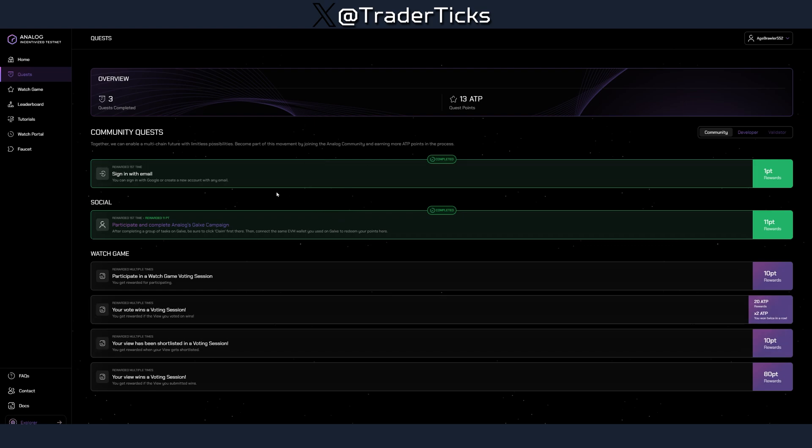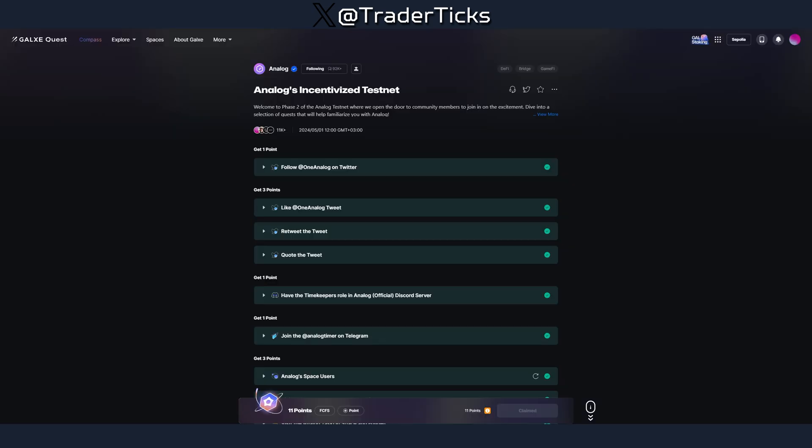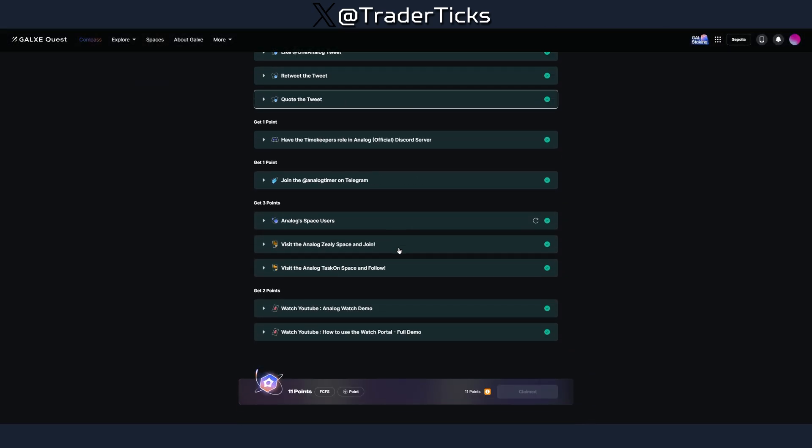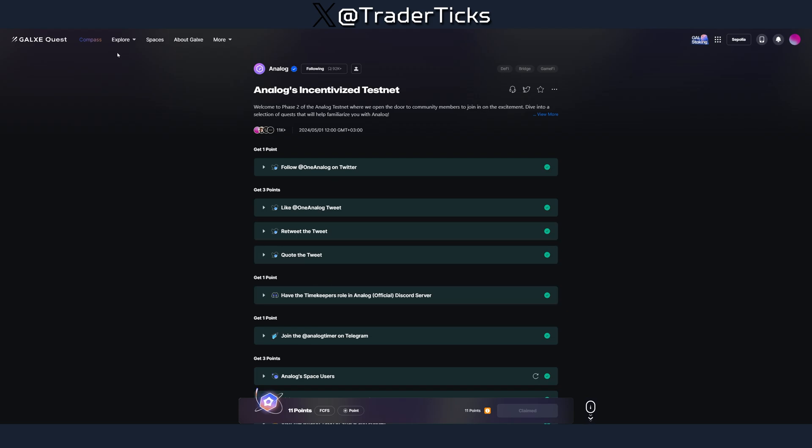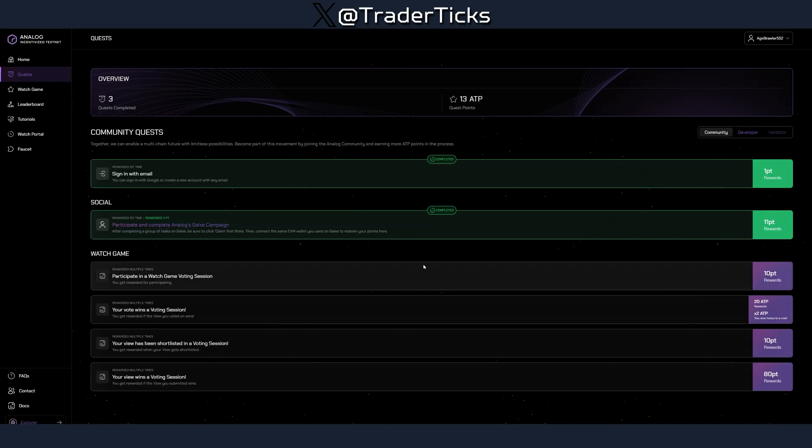Once your account becomes active, you can start completing the quests. There is also a Galaxy campaign — you can click the link in the description and do the social tasks there to earn some points. There are also some other tasks and new tasks will be added in the future. Doing the Galaxy campaign will also have you join their Discord, which is very important.